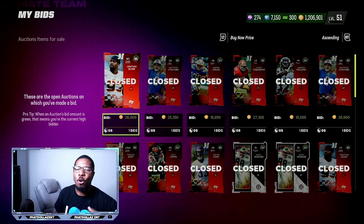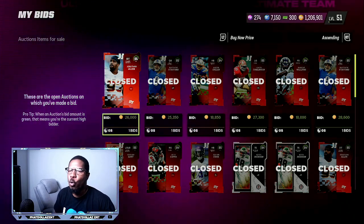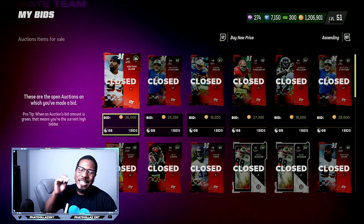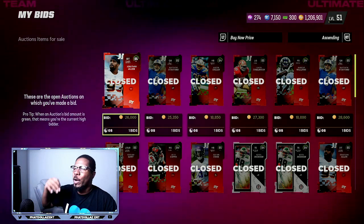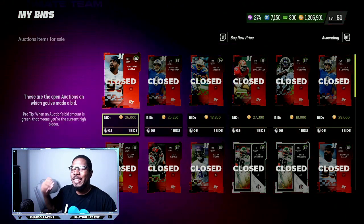If I pull another 85 or I pull 6 or 8 84s, that's going to add up super fast — a quick 80,000 profit, 150,000 profit, 200,000 profit. This is the easiest and most effective way to make coins in Madden 23, on top of playing the game and winning Super Bowls where you can get another 250 to 500,000 coins, like I showed in yesterday's video.